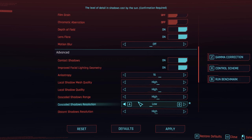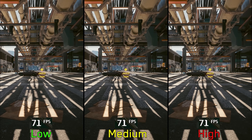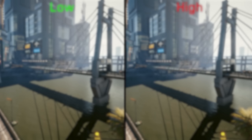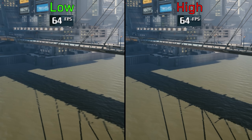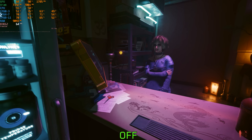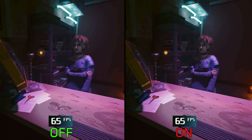Cascade shadow resolution is similar to local shadow quality but for shadows cast by the sun and moon — only medium and high have decent quality, and performance-wise this costs nothing, so go for high. Distance shadow resolution controls the resolution of distant object shadows, like on a bridge, and also does not cost anything, so keep it on high. The last shadow setting is contact shadow, which adds screen space shadows to cover small details and objects. It can drastically impact visuals but has no performance impact, so keep this one on.